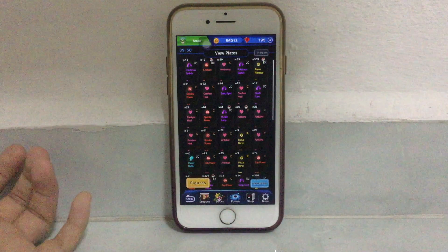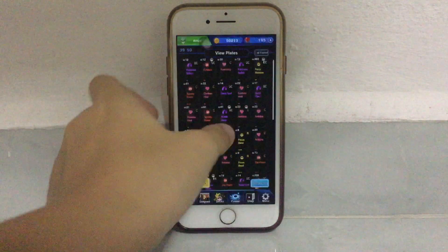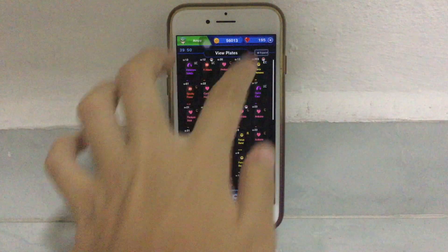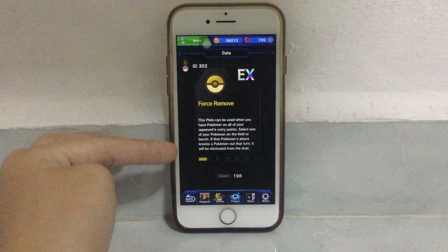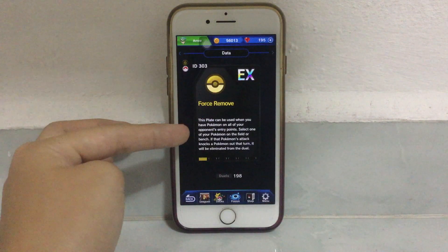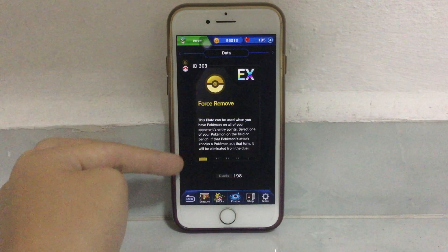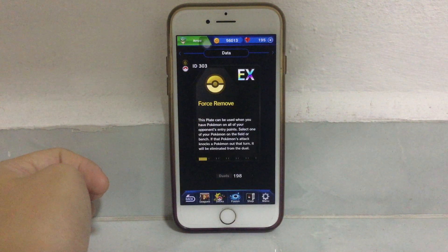With Hurdle Jump, you don't need to attack the opponent's Pokemon and you can basically just win the match by using it. I really really wanted the Goal Block plate as well because you can basically just block your goal if the opponent is about to enter it. I also have an EX plate which is Force Remove — it's quite a good one. As you can see from the display, it can be used when one of your Pokemon on the field lands a hit that knocks a Pokemon off that turn, and they will be eliminated from the duel, just like Latios and Latias's kind of ability.